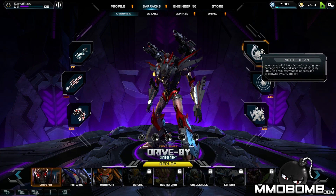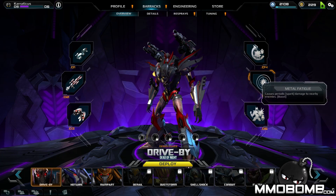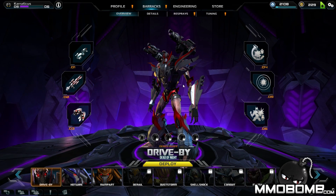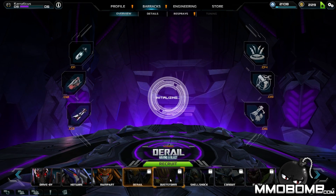Drive-By has some other abilities that play into his role as a damage dealer. Night Coolant allows him to deal an additional 10% damage with energy gloves and rocket launchers, laser rifle damage is increased by 30%, and it reduces cooldowns and reload times. Metal Fatigue causes periodic damage to nearby enemies, and Rust Reinforcer reduces incoming damage by 75%.